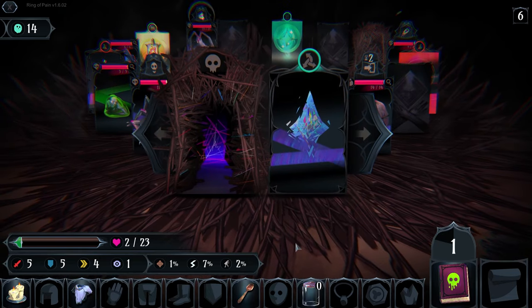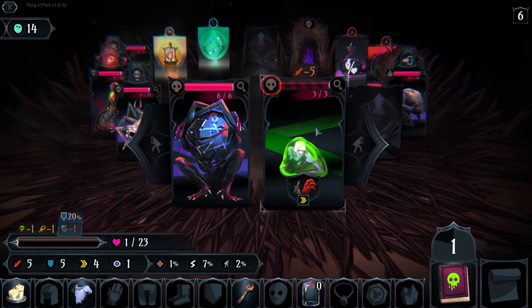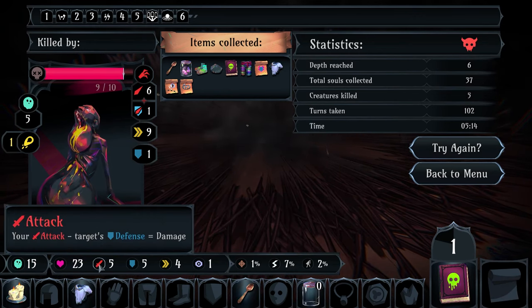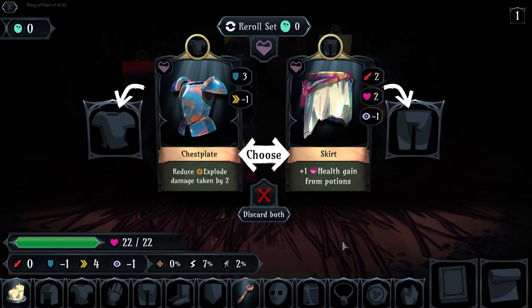Because we're basically dead anyways, we're going to roll and see what happens. Yeah, we are dead now. If I passed him it was going to be like a 10% parry - if I just fought him it was one percent. It didn't matter either way, basically.